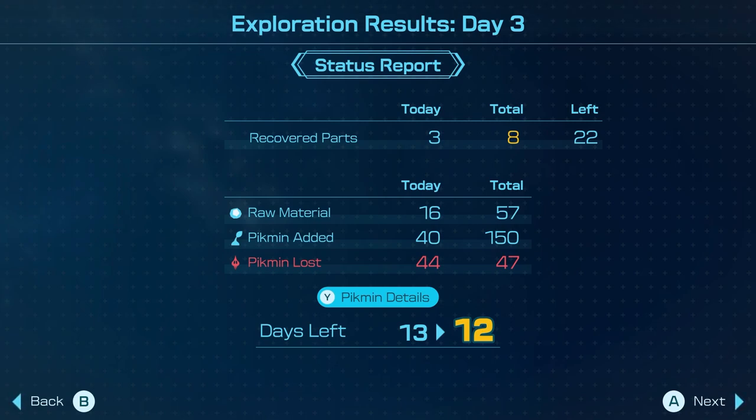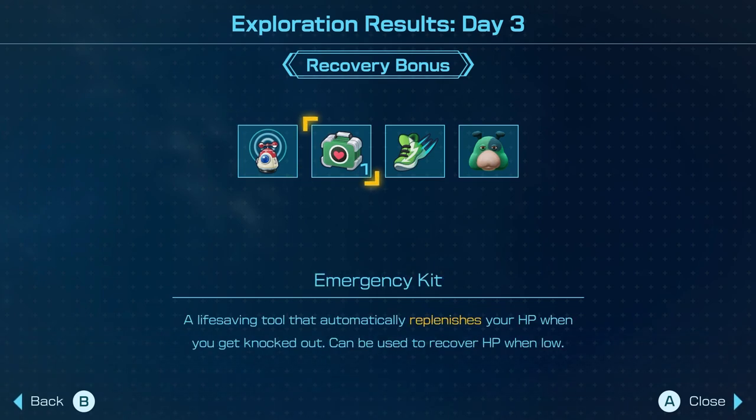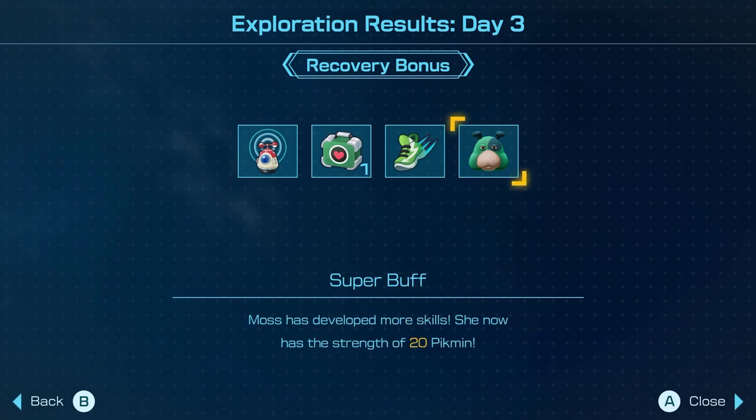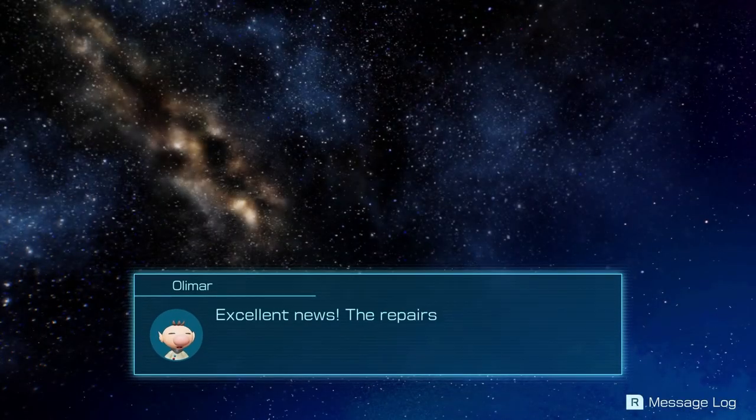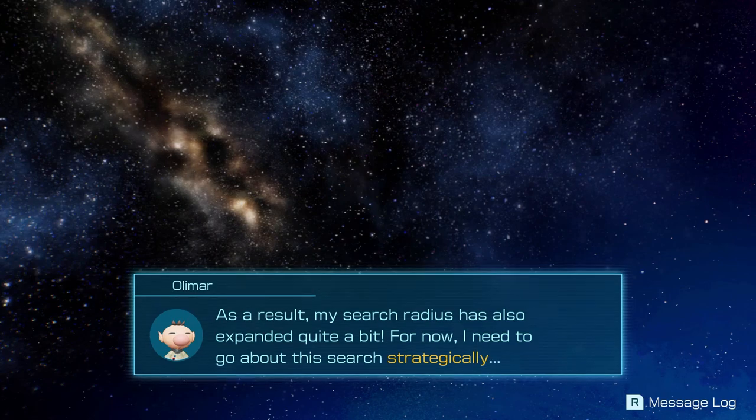Oh man, we almost recovered. Almost. We're only four Pikmin down. It's fine. And I had how many red Pikmin? It's okay. I won't wake up tonight in a cold sweat about all the lives I needlessly threw away. It's fine, not a problem. Olimar will get a full night's rest tonight. I, however, will not. Homesick signal — that would have been nice. Emergency kit. Rush boots, finally. Yes. Moss is bigger, sweet. I kind of like how these are being handled and I'm really happy to have this — that's gonna feel good. The repairs made to the SS Dolphin have made it possible to fly to more distant areas. As a result, my search radius has also expanded quite a bit. For now, I need to go about this search strategically.